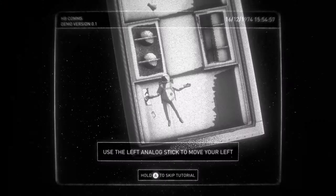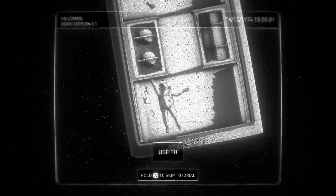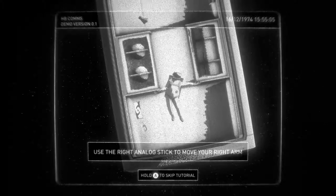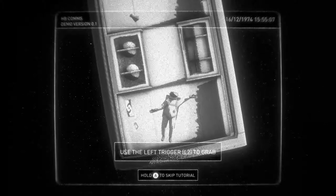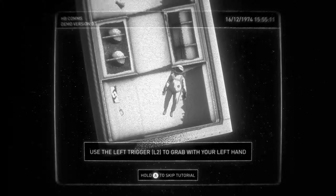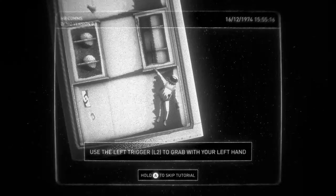So here are our controls. Use the left stick to move my left arm — here's my left arm, there we go. Staying alive. Then we use the right stick to move my right arm, funny enough. Can we dab? Why is my right arm not moving?